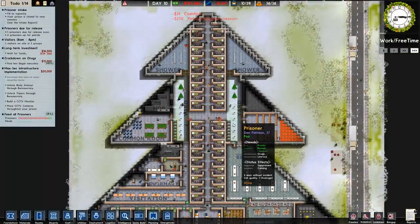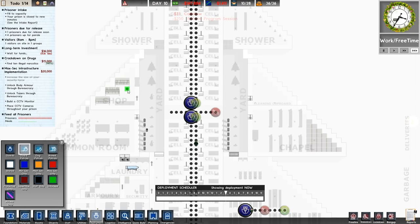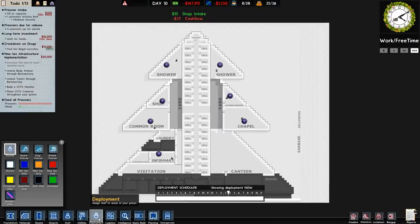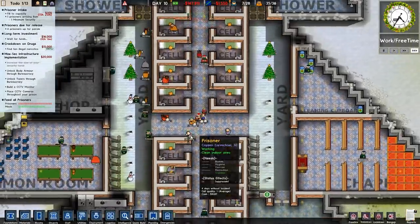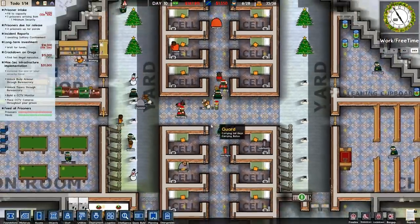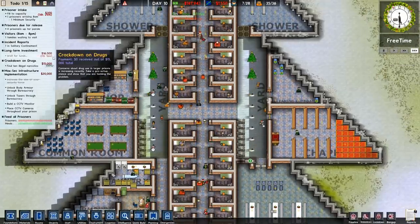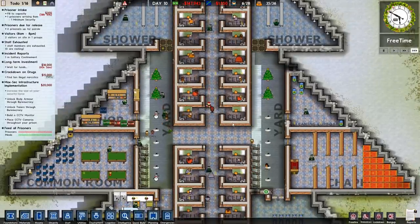Danger level has gone back down. We've got this and this sorted. Let's go to deployment guard patrols - actually let's just assign guards to the rooms. Don't need to do them anywhere else because we've got patrols in that one. Laundry is fine, but we don't have a guard there - we've got so many guards we might as well station them. Looks like the dog smelt something - a packet of cigarettes. So they just get taken off them. They don't have any problems because it's not illegal narcotics - it's just taken off them and that's it.